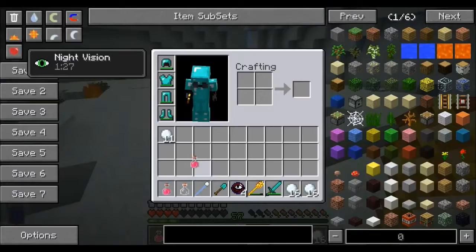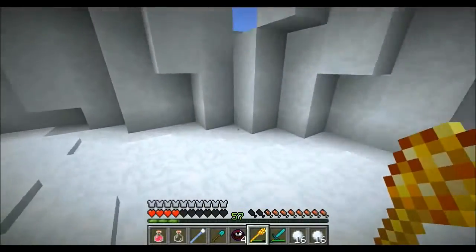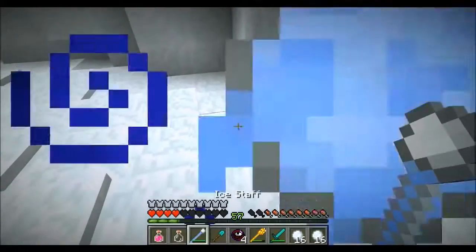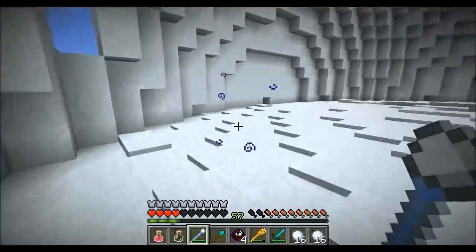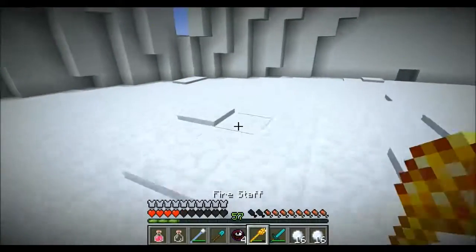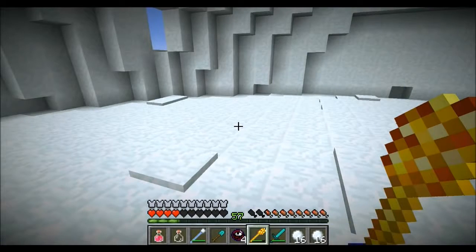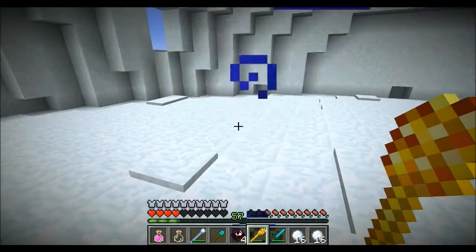He drops a pretty cool staff too — this is the ice staff, and what it actually does is shoot snowballs out so you can place snow on the ground. This is actually a very useful staff against the fire demon, which is where you get the fire staff to fight the snow beast. So it's kind of conflicting — which one should you fight first? Because they both drop the staff that is overpowered against the other boss.